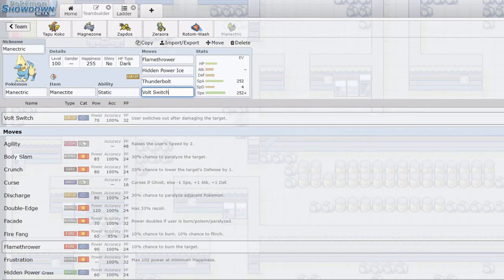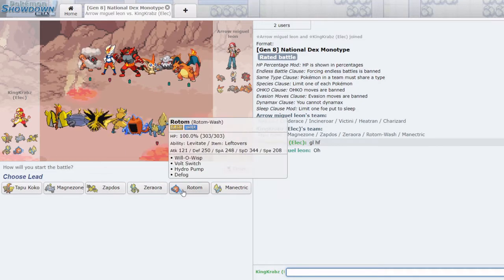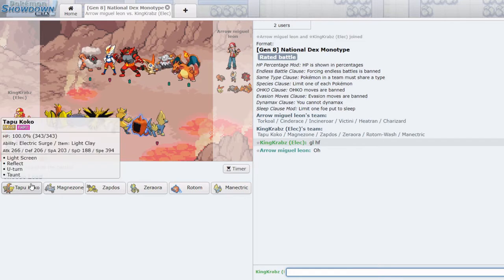Before we jump in, I want to ask what your favorite Electric type Pokemon is. For me personally it has to be Mareep - I think Mareep is so adorable. I will try to fit a Mareep or Ampharos on my team in every playthrough I do; I just really like that line, very cute to me. So now we have a game against Mono Fire, which can be a good matchup for Electric. Unfortunately I do lack a lot of particularly fast Pokemon so this one could be tough. I'm going to open up with Tapu Koko.